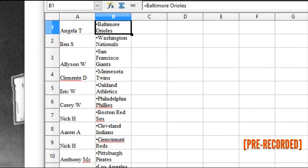All right, let's see who everyone has. Angela T. has the Orioles. Ben S. has the Nats. Allison W. has the Giants. Clemente D. has the Twins. Eric W. has the A's. Cor W. has the Phillies. Nick H. has the Red Sox.